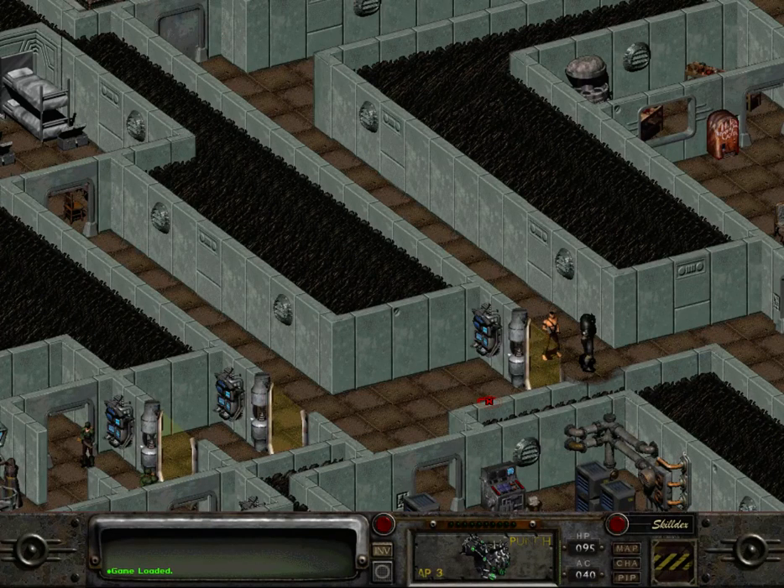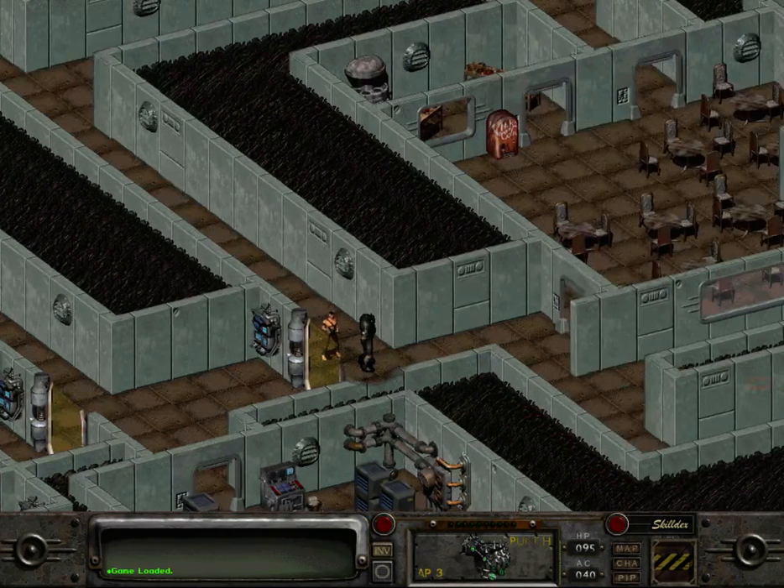Hello everybody, this is Starman and welcome back to Let's Play Fallout 2. We're here in the Hubologist base again, but you'll note that this is a completely different save because I went to check some guides and discussion boards and found out that there is a bit of disagreement about what happens here and how to get out of it.